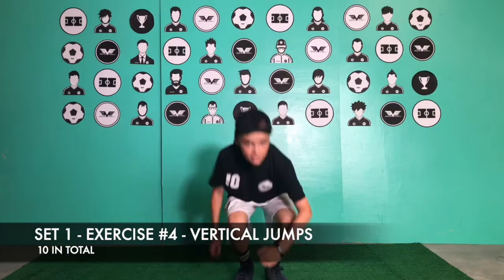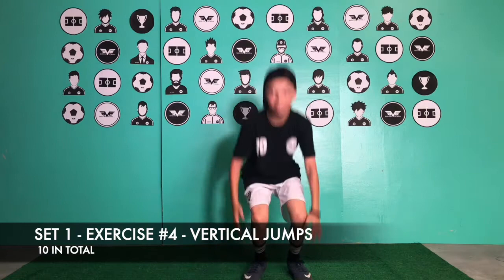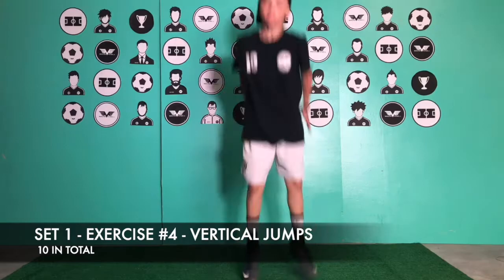Set one, exercise number four: vertical jumps. This is for the headings. Squat down, jump! Just got that header on the back of the net — got it again! Do ten of those.